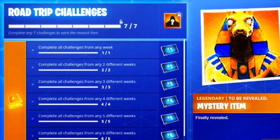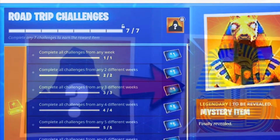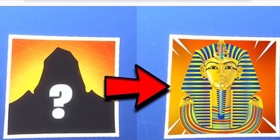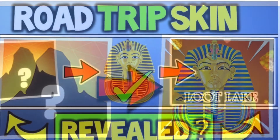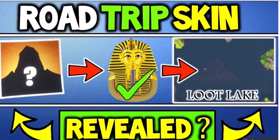Some people may say, well, how do you actually know where it is? Well, the artwork actually looks a lot like it, and also people have been talking about it. And another thing with Loot Lake, which you'll see in a second — that pyramid kind of looks like an Egyptian pyramid, so that's another thing that kind of explains it too.